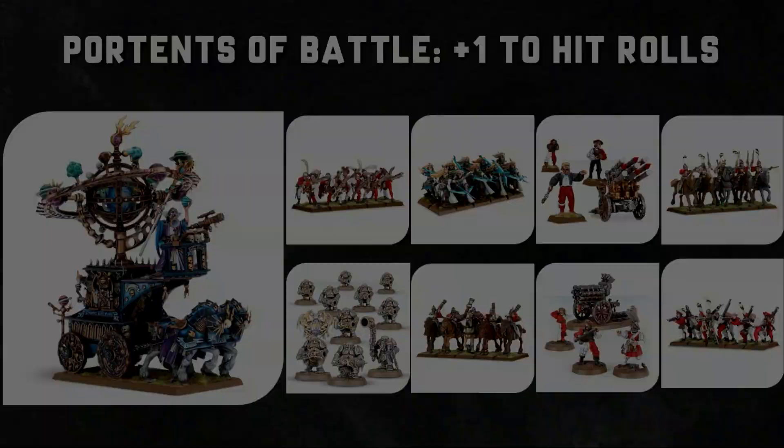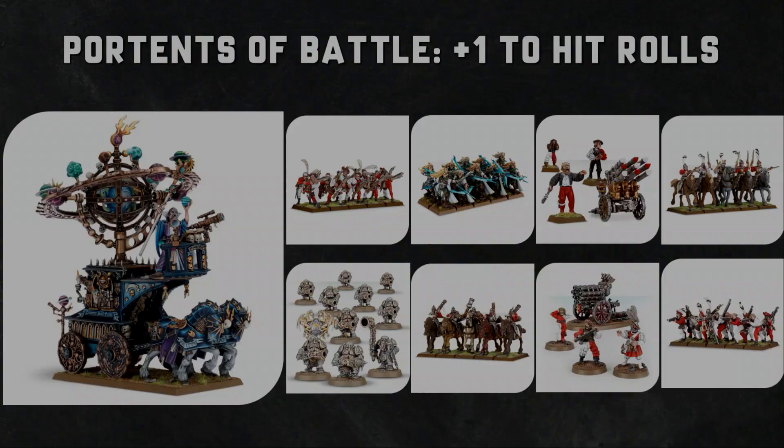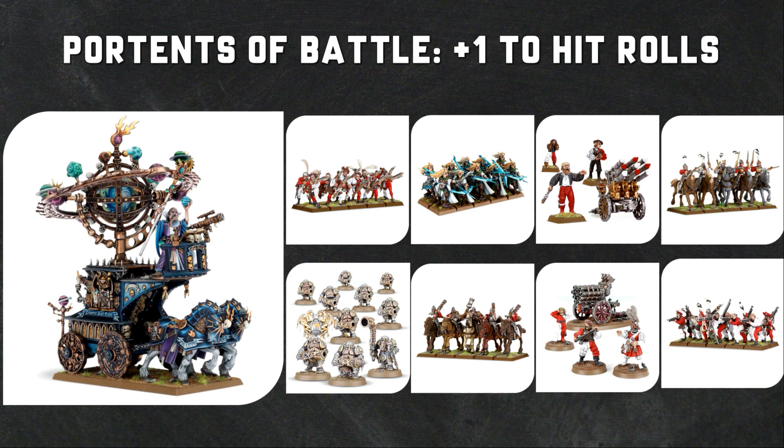The Huracanum gives Portents of Battle, adding plus one to the hit rolls for attacks made by friendly Cities of Sigmar models within the range of the Portents. The Portents ability does change depending on how many wounds it's taken - the bubble shrinks as it takes damage. But it will give you plus one to hit on literally everything: your Handgunners, your Sisters of the Watch, your Iron Drakes, your Outriders, your Pistoliers, your Volley Guns, your Rocket Batteries, your Steam Tank - there's just so much shooting in Cities of Sigmar.